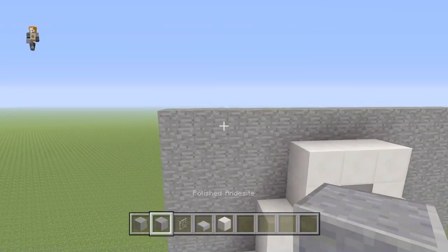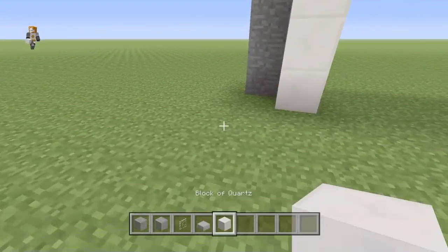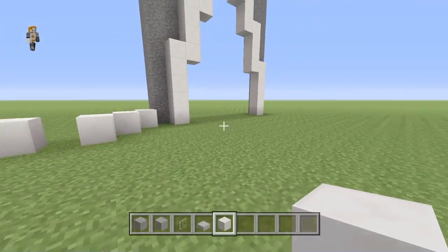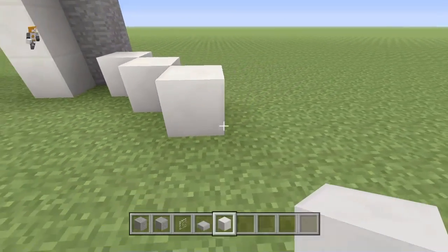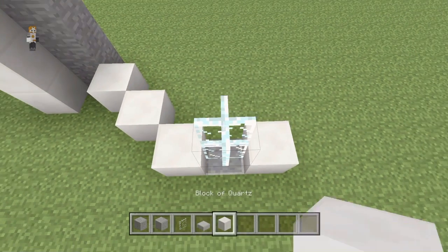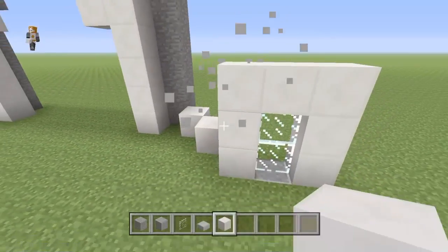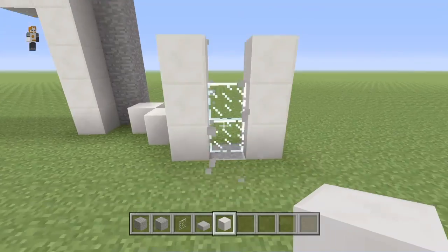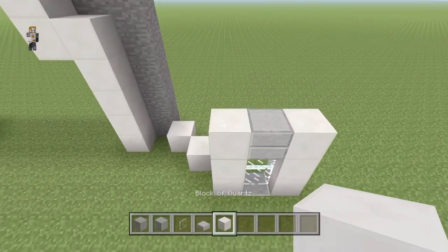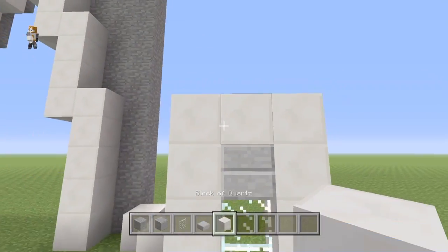You want to build just a very simple line — get your polished andesite out and just build a line all the way across here. Very simple. Then get your block of quartz and go 1, 2 and then build a line across here. You want to take out the middle block — so it's 1, 2 and then take out the middle block like that. Then place some andesite and put glass on top, so it's andesite, 2 glass, and then block of quartz. Take out the middle block just at the top and replace it — then put a block of quartz over the top. So it's andesite, 2 glass, stone slabs, and then quartz on top.